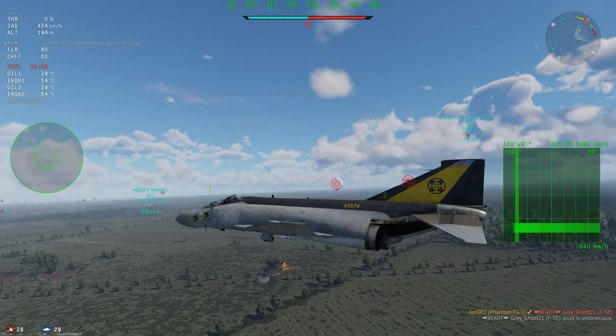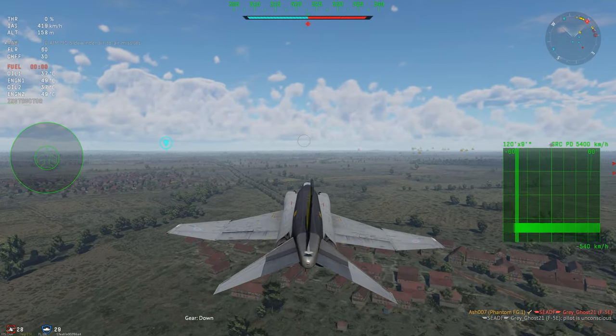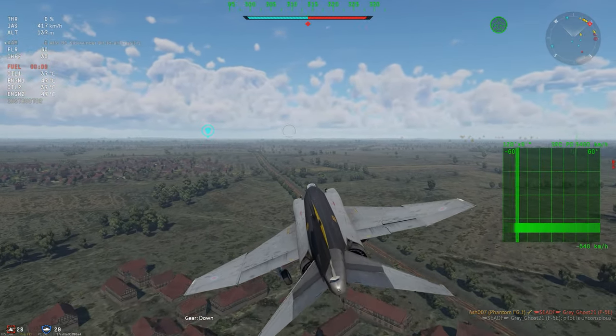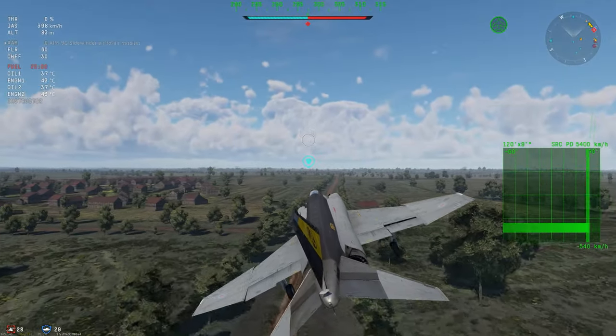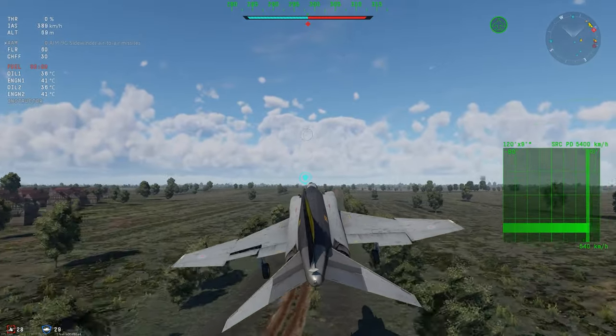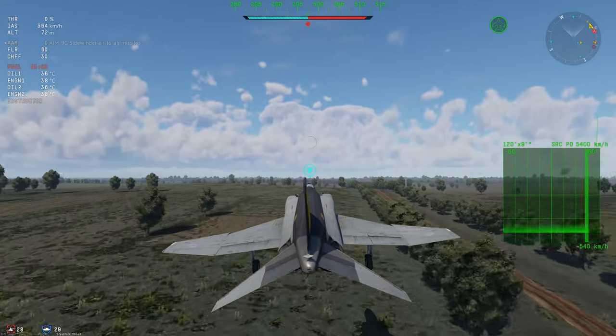We're gonna land on this road. This map is scaled weirdly — that's a big house. I mean, that's a small house. That's a big hill.